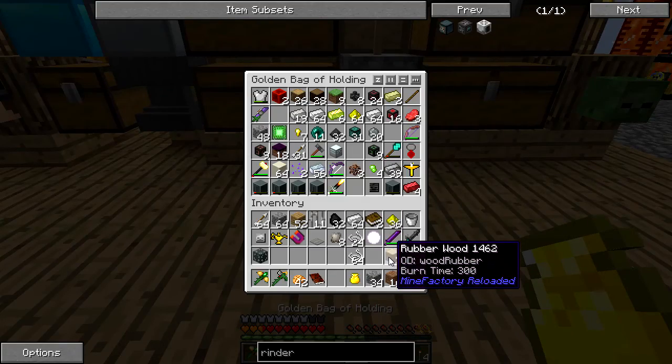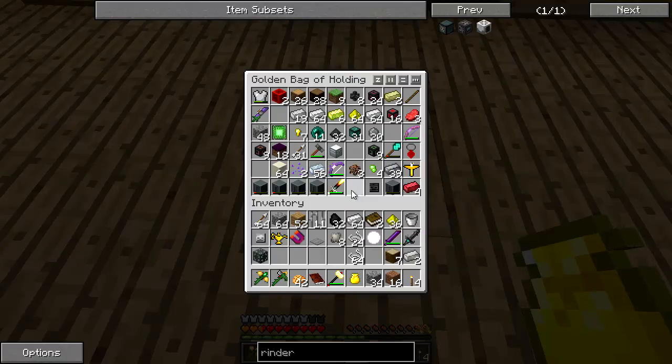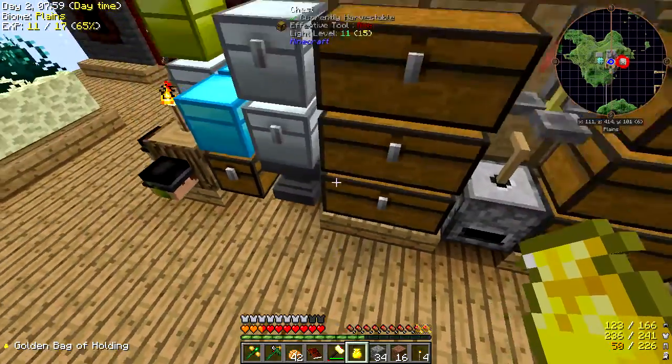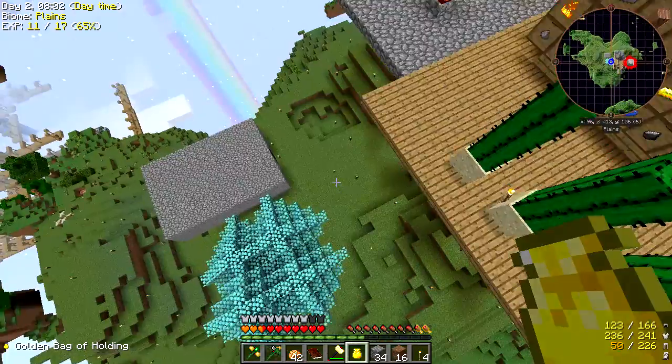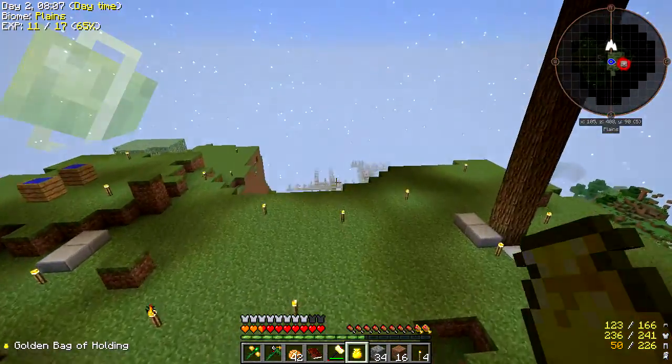Have I got my hammer anywhere? Is it in here? Yes, it is. And do I have the doohickey? Yep, it is. There we go. Let's come down here. Everything is kind of good.